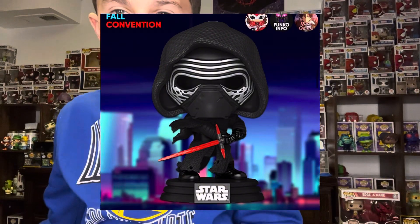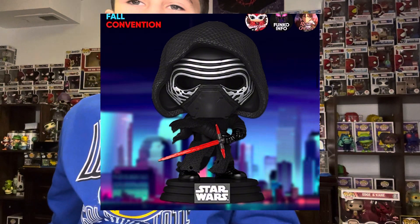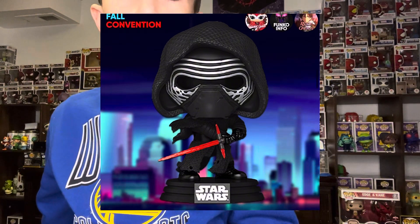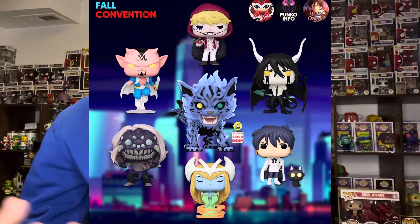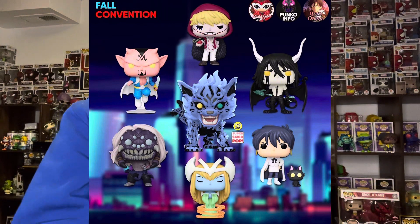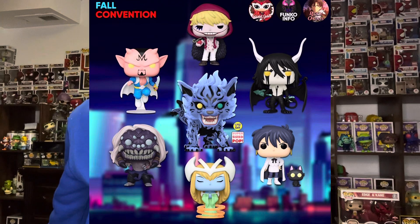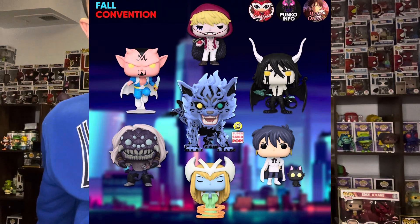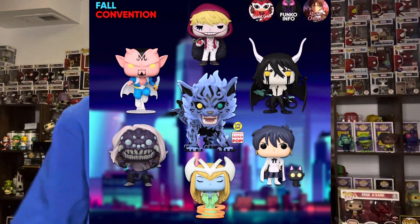Then we got Kylo Ren. It kind of looks like they've already made that in the past — I just feel like all the Kylo Ren Funko Pops they've made kind of look all similar. We got a lot of anime ones. I like that blue beast, but I don't even know what all those anime people are. Then we got Coraline — finally, we get new Coraline ones. I know years ago we got a normal Coraline, but it's about time we get a retail price Coraline.